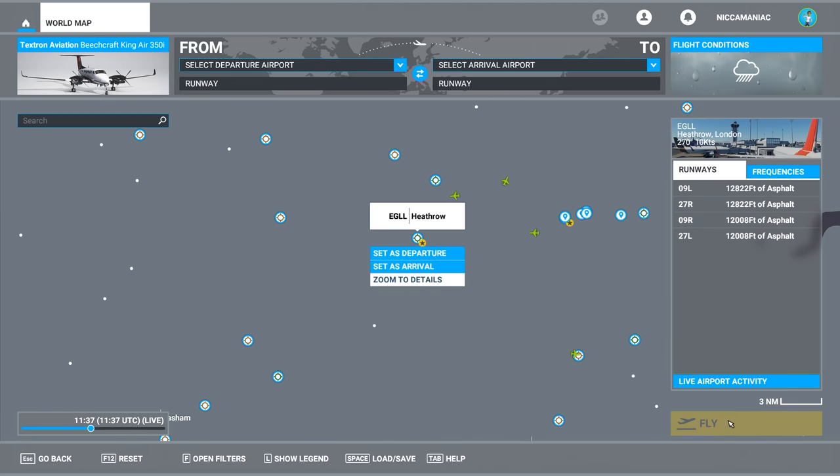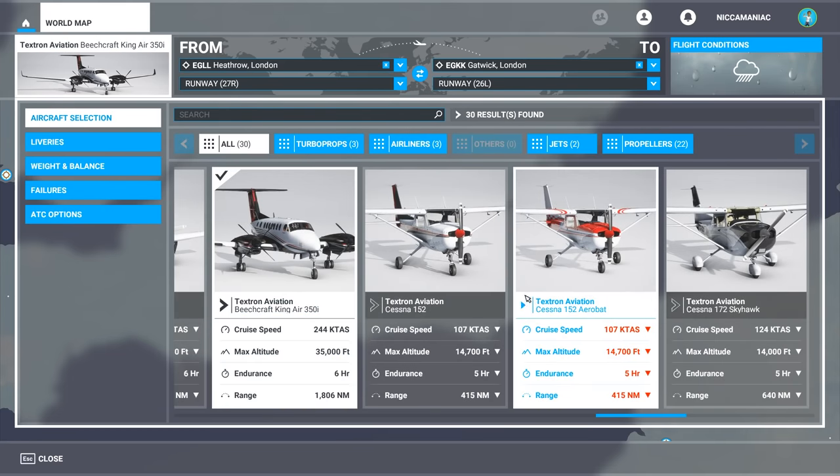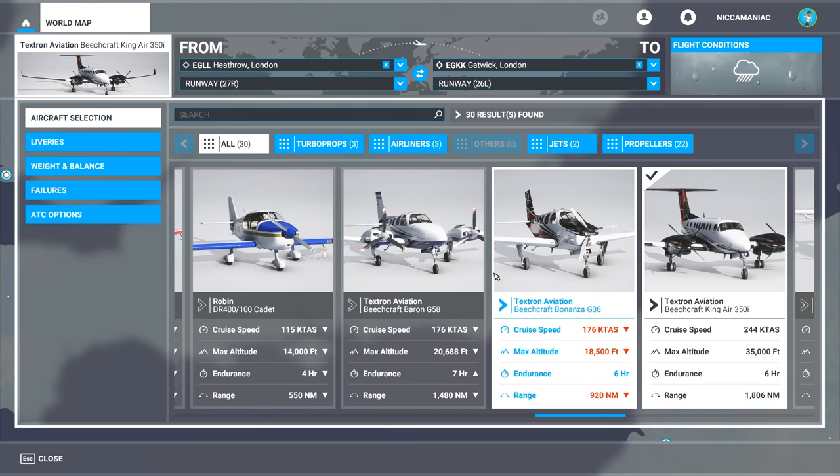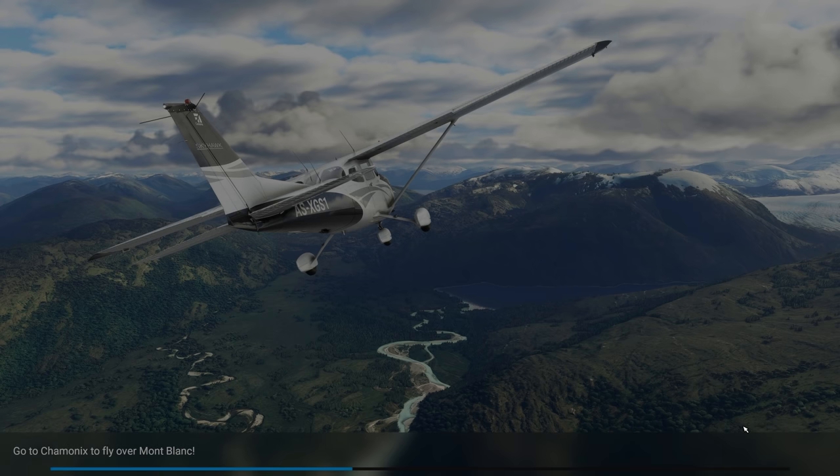Let's fly low over London. We'll take off from Heathrow and land at Gatwick. We're going to fly something that lets us go low and explore London a bit more closely — something with a lower speed. Let's see what this game does with London.